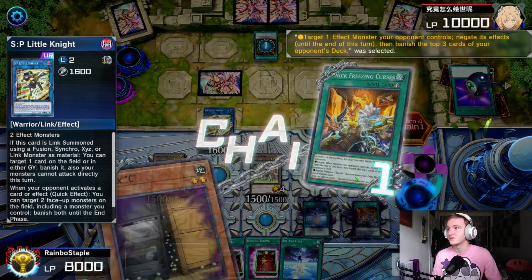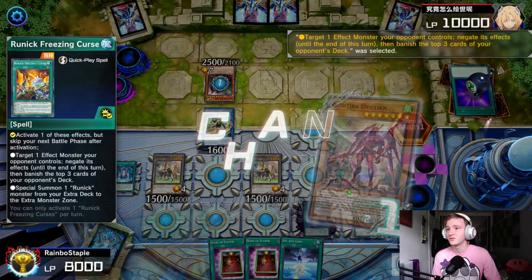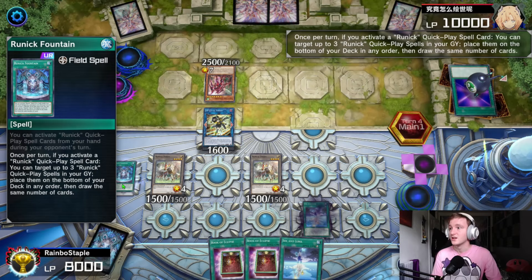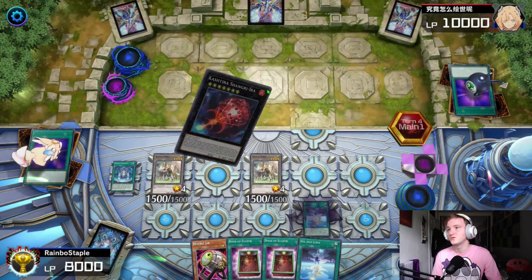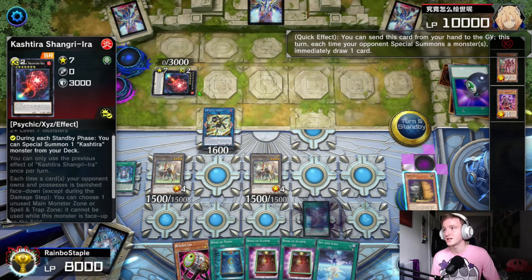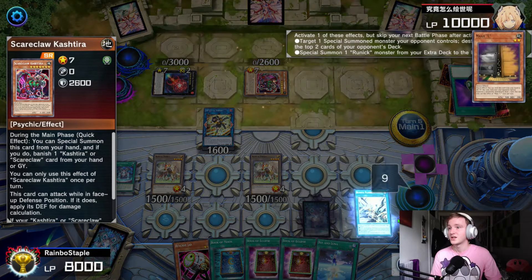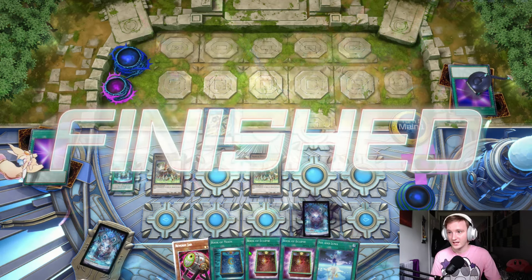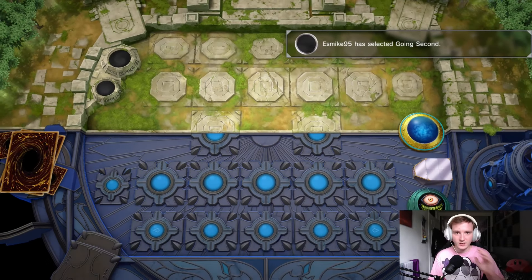He goes for Freezing Curses to negate SP Little Knight — we chain Maxx 'C' since both Kashtira and Runick just special summon whenever they feel like it. He flips the Unicorn and attempts its effect — we use Freezing Curses to negate it so he can't access Kashtira Birth, because Birth is insane when you've banished half your deck. We use the Runick Fountain, shuffle one back to get the Reverse Jar welcome back. He normal summons Rise-Heart, banishes Big Bang, then uses those two to go into Shangri-La, passes. We use Maxx 'C' on Shangri-La for another draw — Maxx 'C' is just that good. He brings out Scareclaw Kashtira, we go into Flashing Fire on the Scareclaw and he realizes he's going to lose. Considering our hand, all five cards are insane against Kashtira — he had no chance, this was his worst matchup.